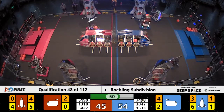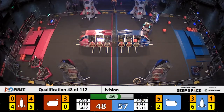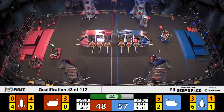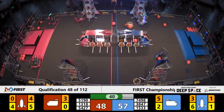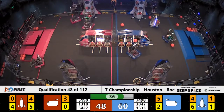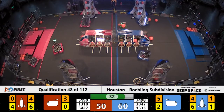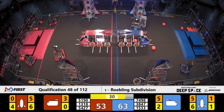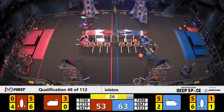Meanwhile Steel Talons seem to have lost communication or are hanging out back near the loading station. 13 18 Issaquah trying to get across quickly and place that hatch panel up on the blue line side. We're two pieces of cargo away from a complete rocket on the red alliance, only one away. Will they get it? It's one apiece — waiting, who's going to get the rocket filled first?